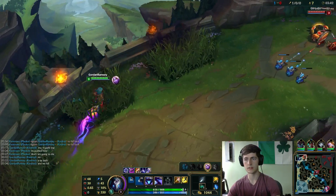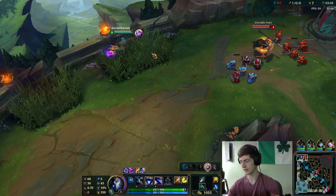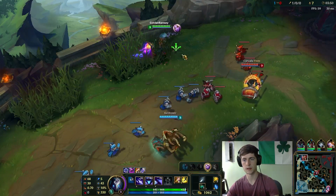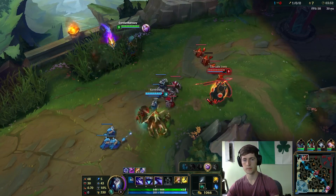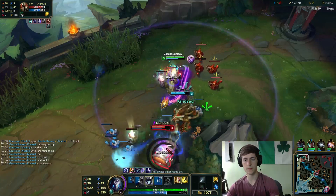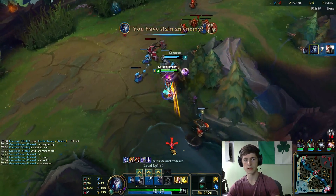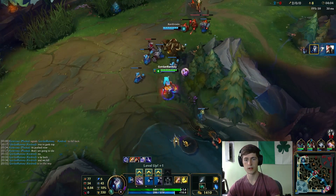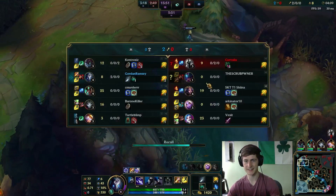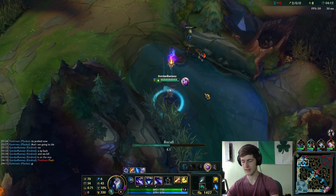We're gonna sneak into this bush and be a super butt to this Pantheon, because now he's actually hard pushing. We're gonna collapse on him and kill him on this wave. And the fail flash, dude. He's tilted, he's like out of the game right now. Two free kills and we can just base.